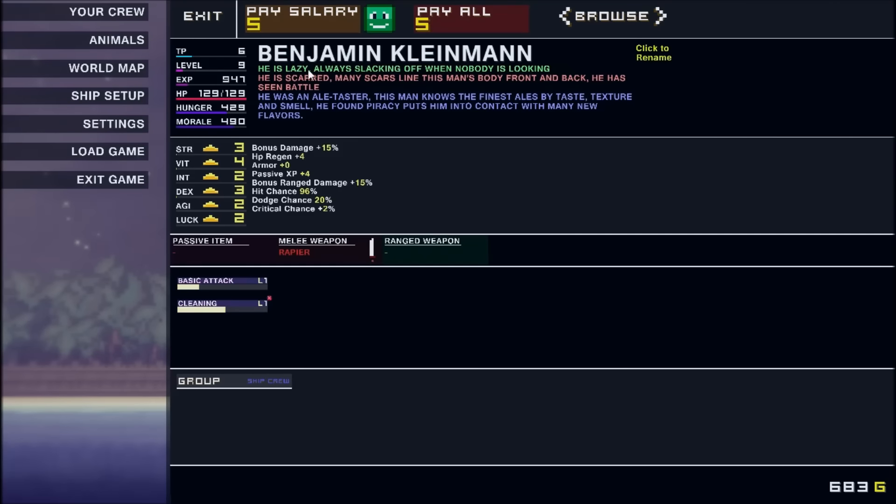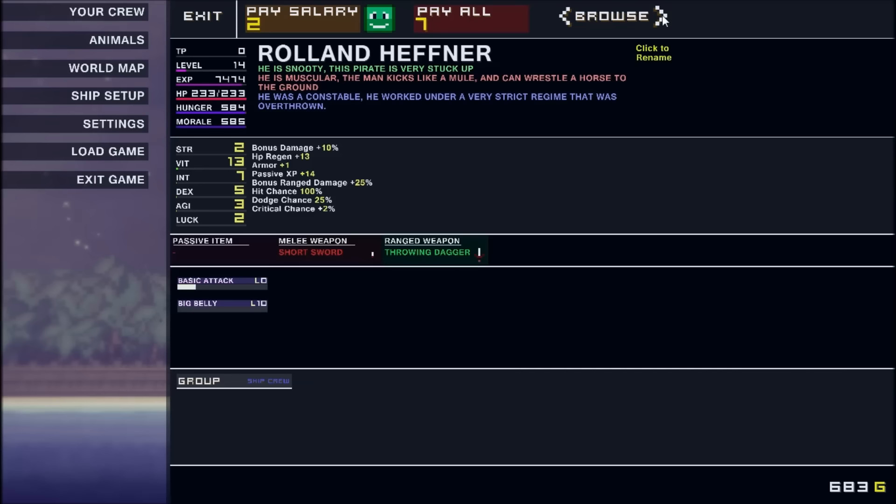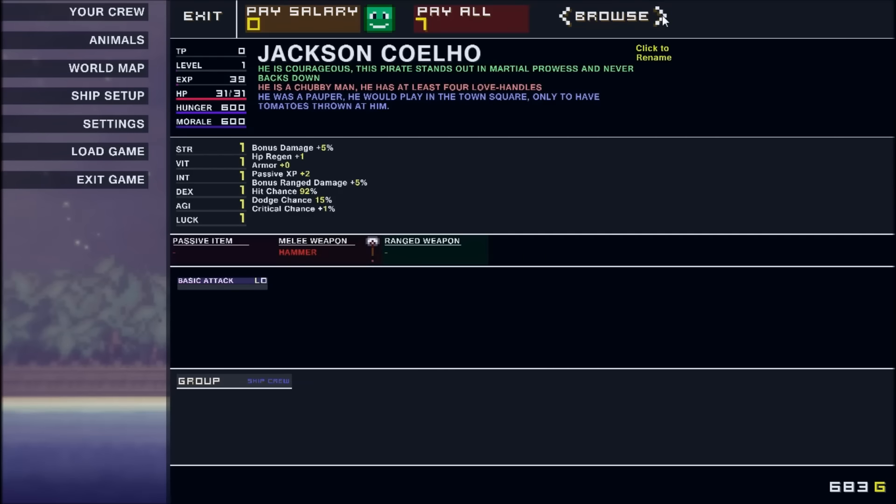So Benjamin Kleinman, the new captain, leveled up — he's got six points to spend. Let's keep that vitality going so he stays alive, some strength would be a good idea, and then maybe some dexterity and some agility. I mean, they're pirates, they don't need to be all that bright. You're good. You guys are starting out bottom of the barrel. Benjamin Lowe's actually not too bad.